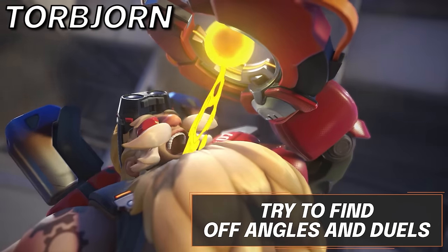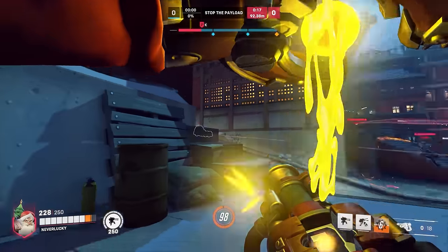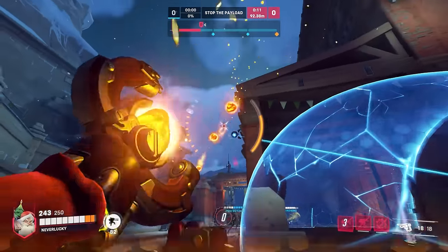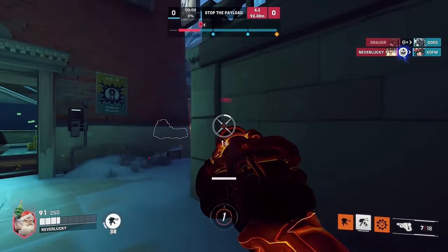Moving into Torbjorn, off-angling and playing aggressive as a high damage, high HP, high burst DPS is the key to this pick. Your dual potential is unmatched as a DPS hero with your Overload and turret. It's going to be very difficult for you to lose a 1v1, even against some tanks. Utilize this to its fullest by taking an angle away from your team so that you can create immense pressure just by simply existing.